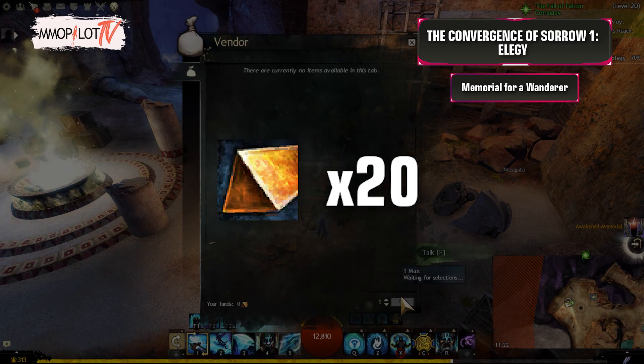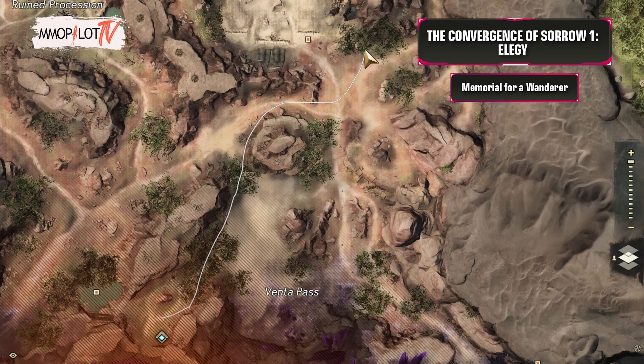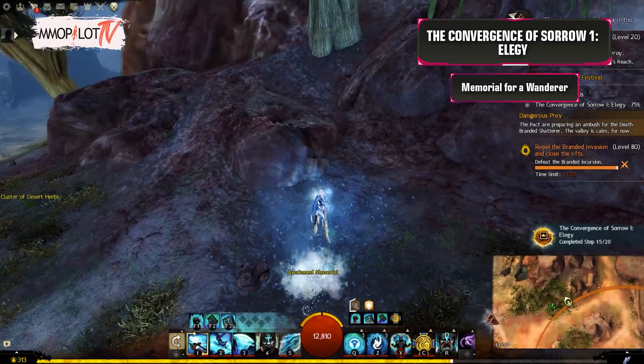Memorial for a Wanderer: Purchase an Awakened Memorial from Amira using 20 Orichalcum Ingots. Travel to and repair the ruined memorial in Almora's Stand, directly east of Staging Platform. Then return to Amira to purchase the next memorial.